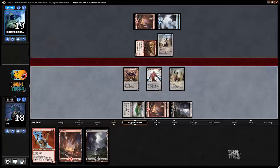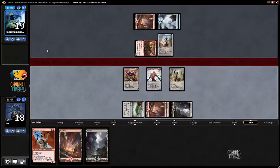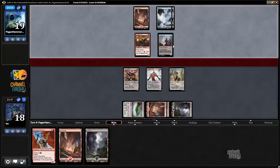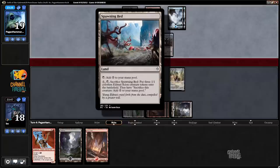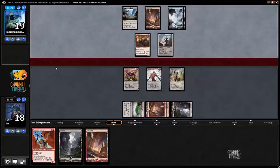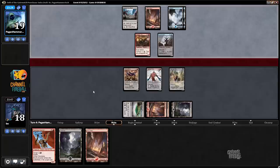Setting up next turn — either attack with Havoc Sower and have its +2/+1 ability up, or use the Mobilizer. Our opponent played a Zada's Commando into an Eldrazi, which is kind of what we're doing but not really a combo. What's Cultivator Drone do? It taps for a colorless, and you can spend it to play colorless spells, activate abilities of colorless permanents, or pay a cost that includes colorless. Any three-cost card would be nice to get the Bushwhacker out, but it depends on what our opponent plays.